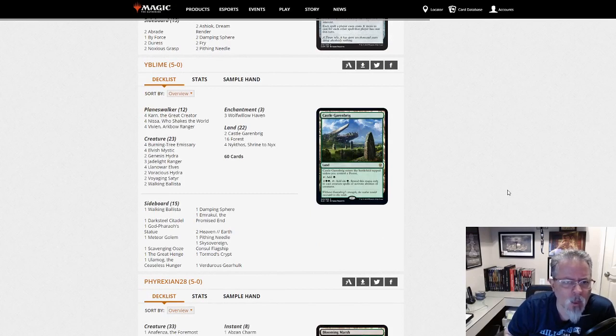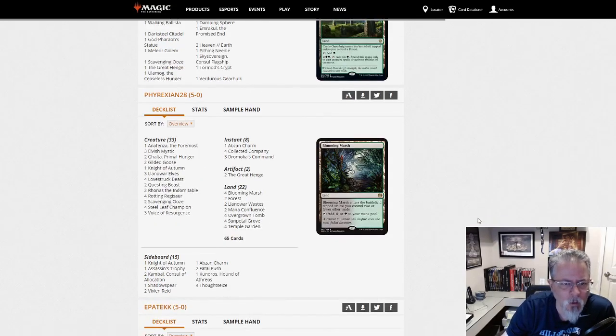YB Lime with Mono Green Walkers. Good deck, good deck — it's definitely making itself known in the metagame.